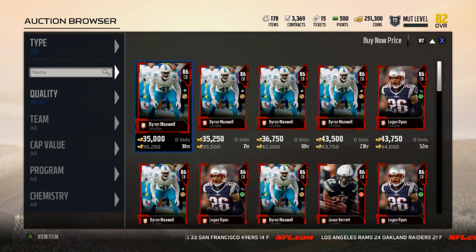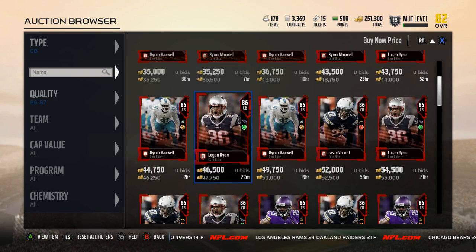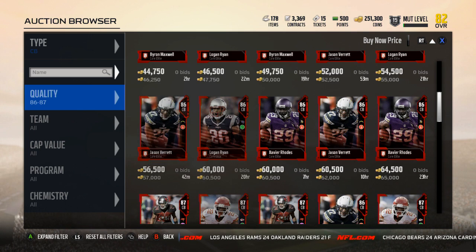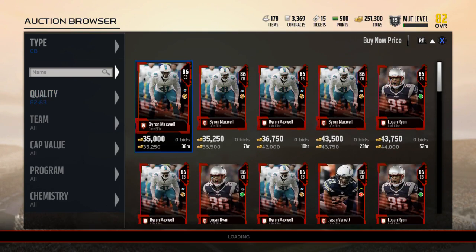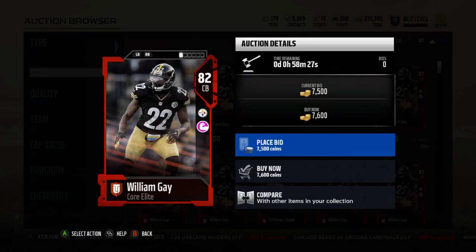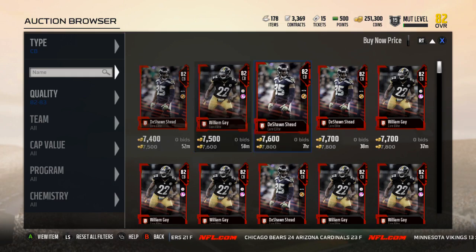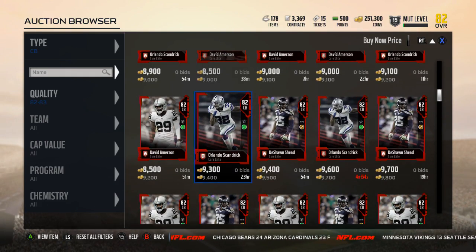You can go up to the 86 Byron Maxwell — not too expensive, stats are even more comparable, about 30K which is a little more than I'd like to spend right now. But these guys' prices will only drop and Deon's value as your goat edition pick goes down. There are even 82 and 83 overall guys I like — William Gay is cheap with pretty good stats, his man is a little weak but still solid. At corner, with your goat edition player, you can do better than Deon Sanders.